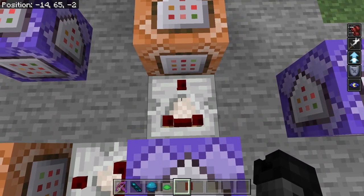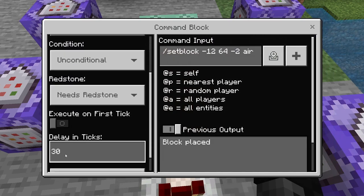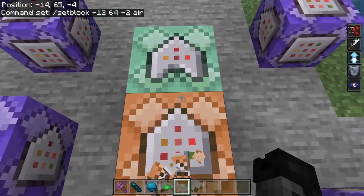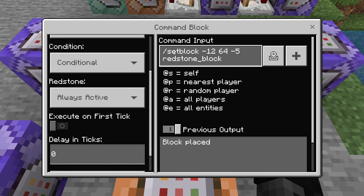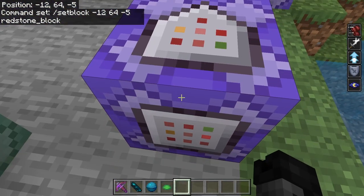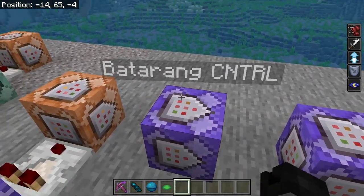Off to the other side, I have a comparator heading into another impulse command block with a delay of 30 ticks: slash setblock -12 64 -2 air — that gets rid of the redstone block and replaces it with air. Then a chain command block — chain, conditional, always active, no delay: slash setblock -12 64 -5 redstone_block. So after removing the first block, it sets a redstone block at this new position, which makes the batarang fly back to you.